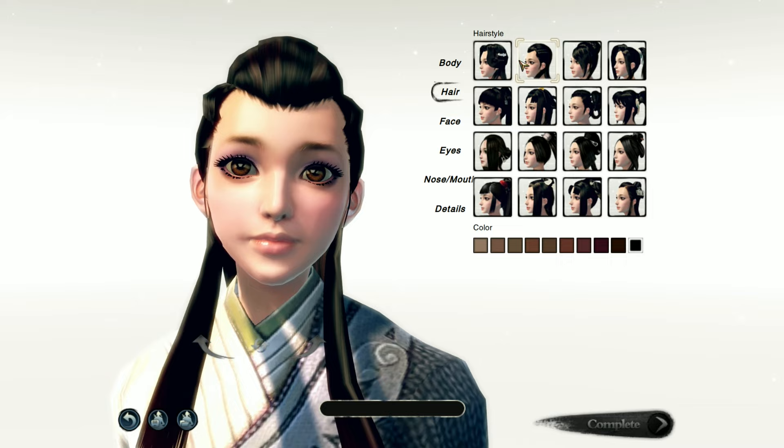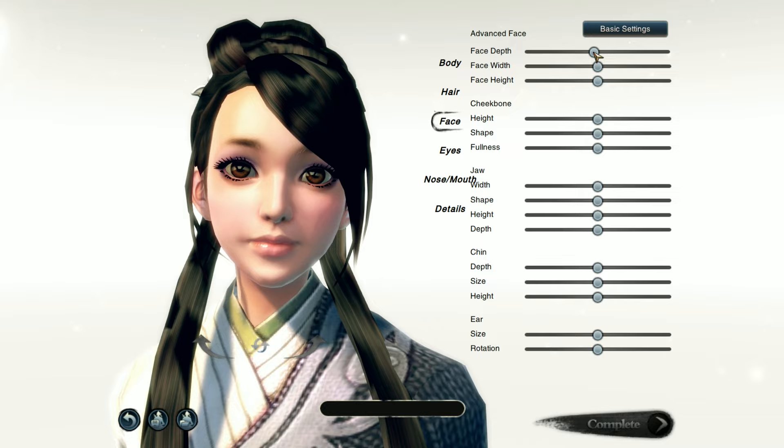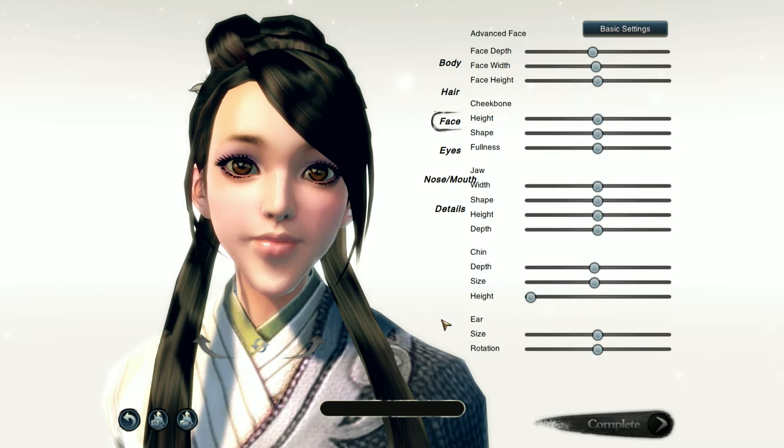In the face customization there are 8 face shapes. And there's an advanced settings section with a bunch of sliders — we can change the face depth, face width, face height, cheekbone, jaw, and chin. It's pretty awkward. Let's just put it in the middle. We can also change the ear.